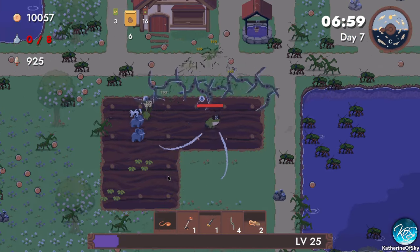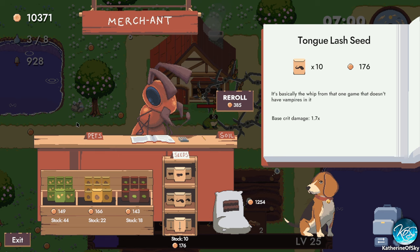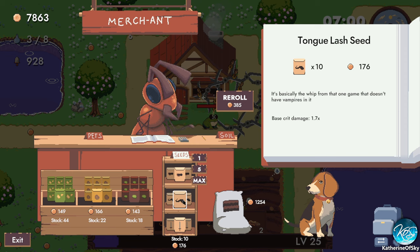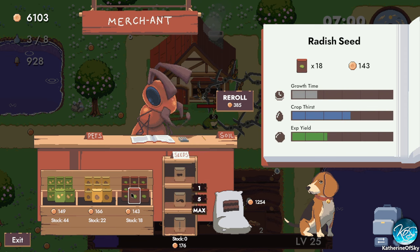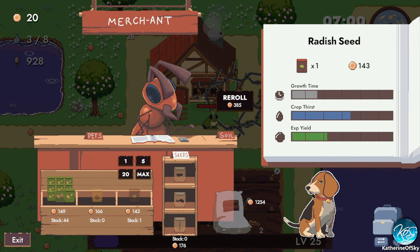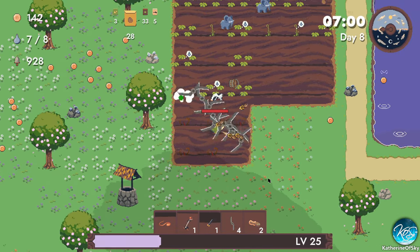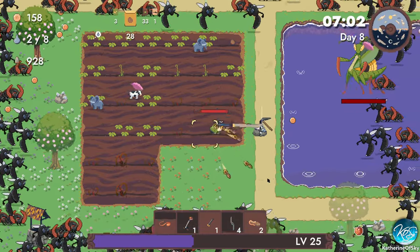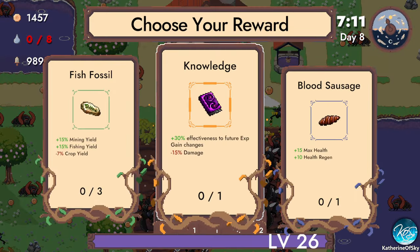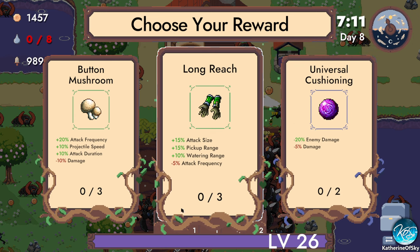Let's probably get some more water so we can help water the crops a bit. Even with a lot of pets, you still need to do some of your own watering. No pets for sale — that's a shame. Let's buy some more farmland. We have tadpoles, tongue lash, and katanas — let's get the tongue lash. That's our main weapon that we start out with by the way. Max health, health regen, mining yield and fishing yield — I'm going to reroll; I don't like any of these. Button mushrooms, attack frequency, projectile speed, attack duration — that seems amazing. We'll take the mushrooms.